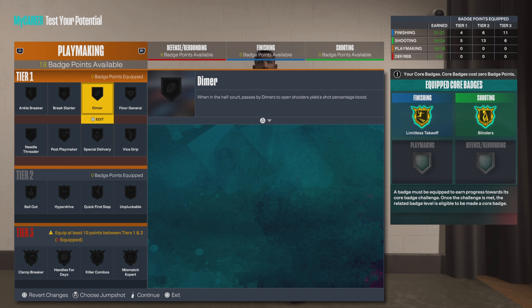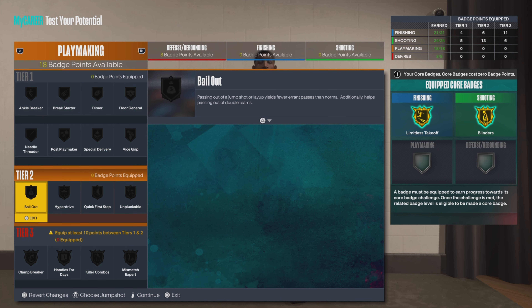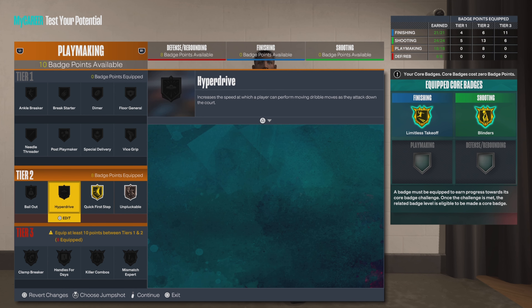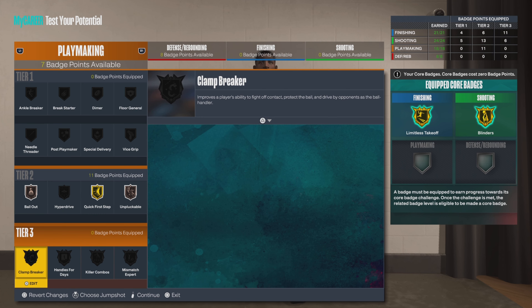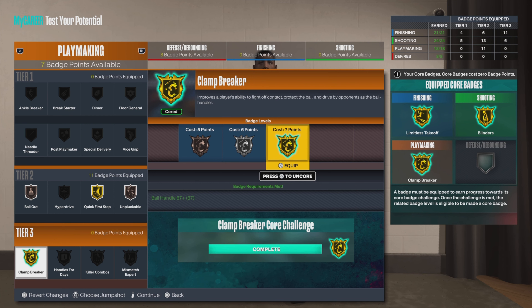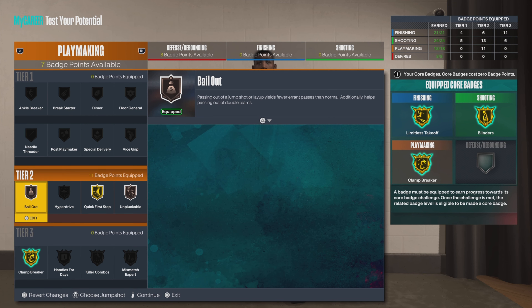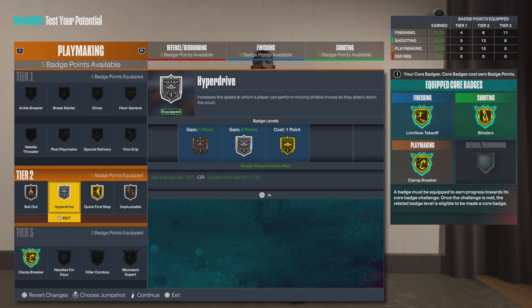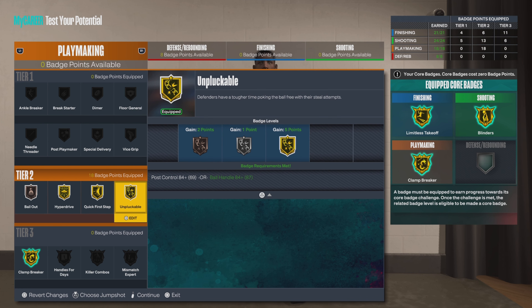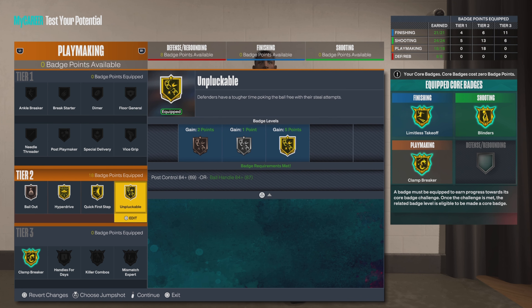All right, keep it moving — let's go to Playmaking. My star spot. Big Old's House, we're going to go Quick First Step — that's always a given. Bail Out and Unpluckable, both on Bronze. We're going to go Core Clamp Breaker on Gold, go Back Up on Silver. Let's go Gold on Hyper Drive, and then Gold on Unpluckable — and there you got it.